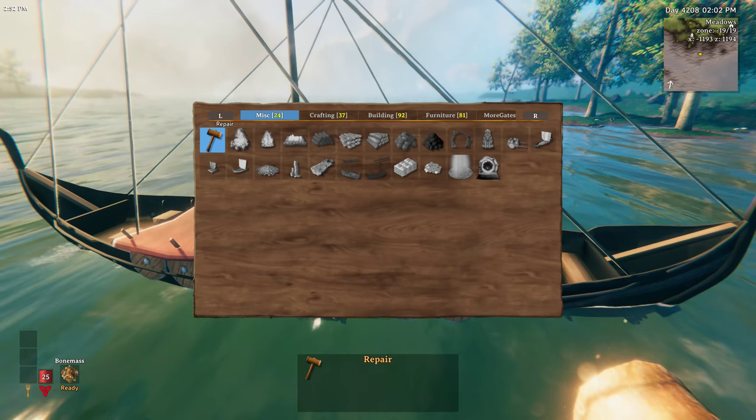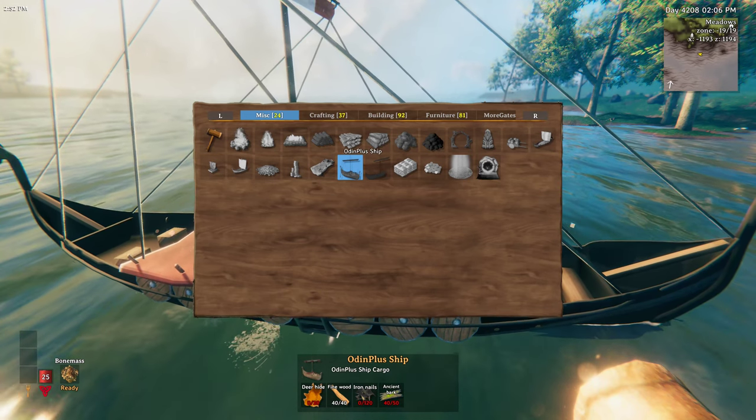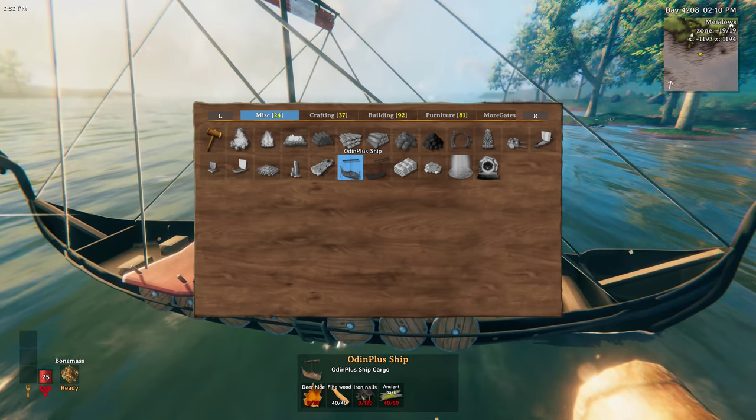You can find the recipes on the miscellaneous tab of the hammer menu. Here's the trailer ship, which is called the Odin Plus Ship. You can see it takes the same ingredients to craft as the longship, but just in slightly higher quantities.